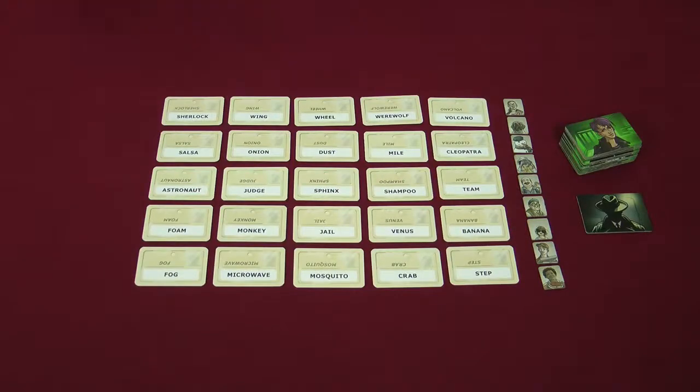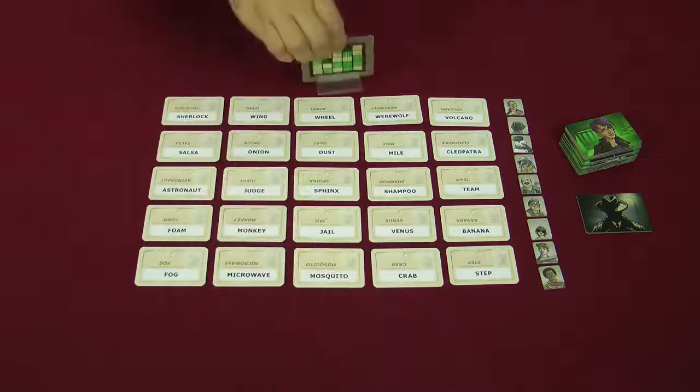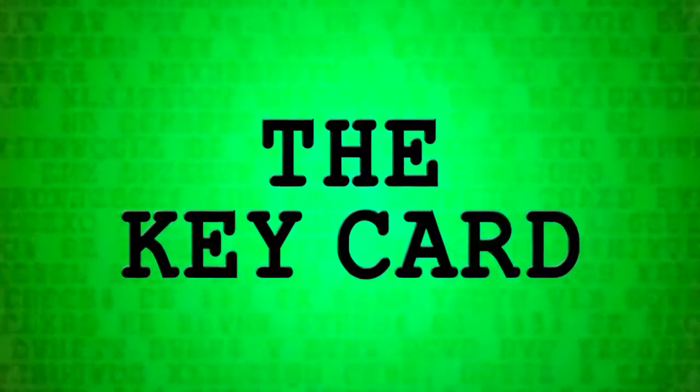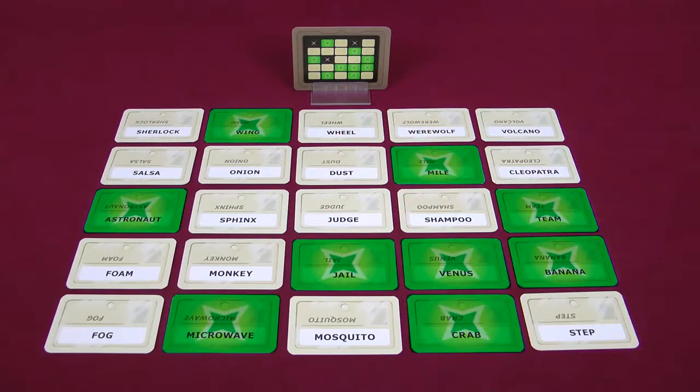Finally, one of the key cards is placed in the stand somewhere between the 2 players. Some like to put it by the side, others here or here. What is important though is that the key card is now two-sided, and each player should only be able to see their side of the card. On your side of the key card 9 words are marked in green — these correspond to the agents that you're trying to give clues for.